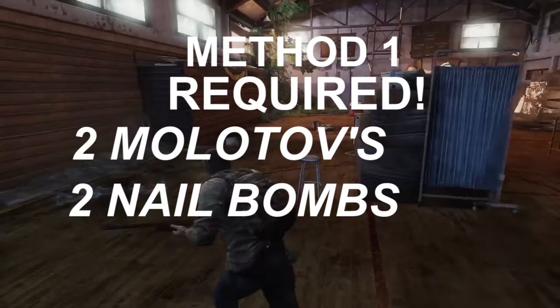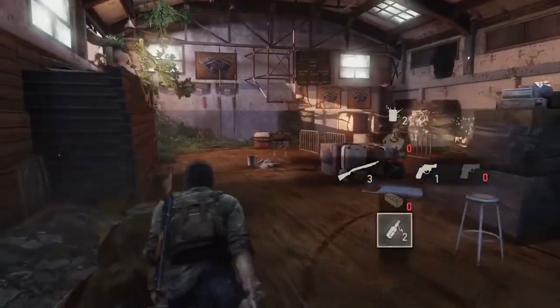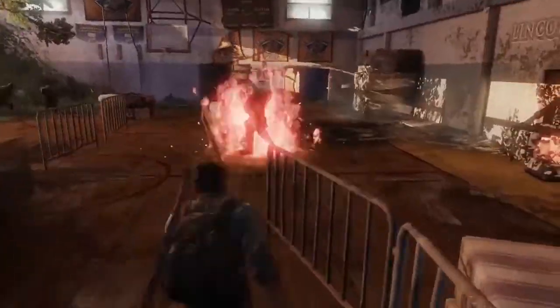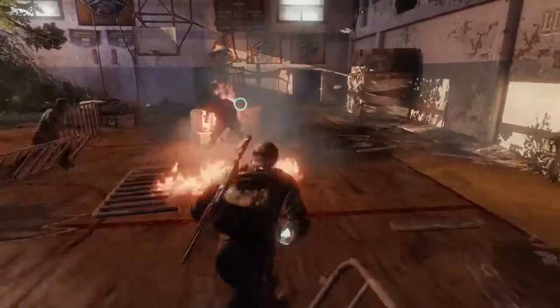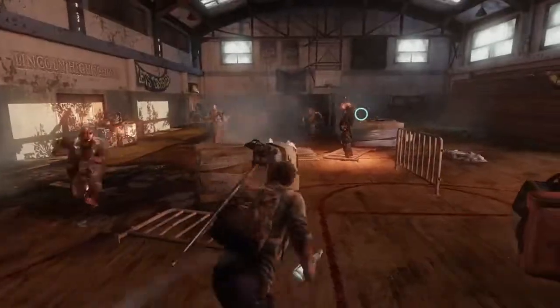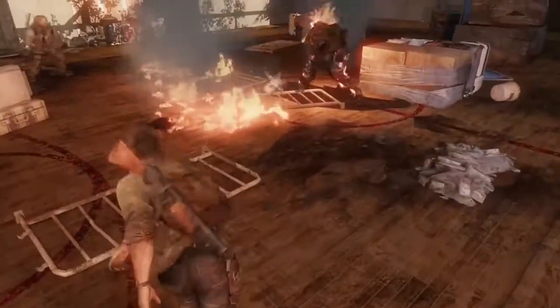Starting off with the second step, you're going to have to equip the Molotov and throw the very first Molotov at the bloater. When you throw the first Molotov, make sure that you watch your surroundings and watch your back because there will be two runners chasing after you. Usually Ellie and Bill will take out both of the runners for you. But if they don't, just run around as the runners are chasing after you.